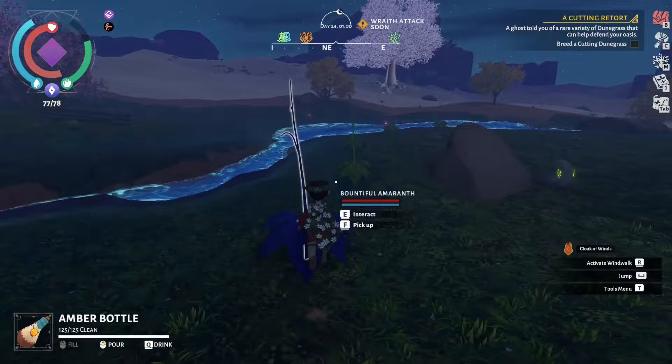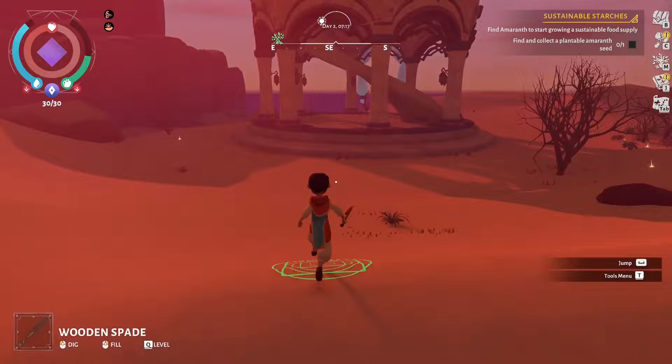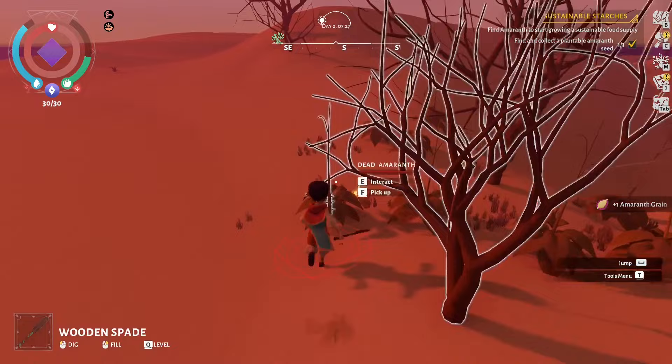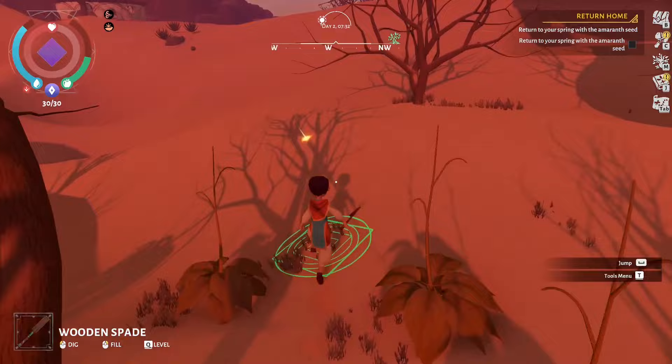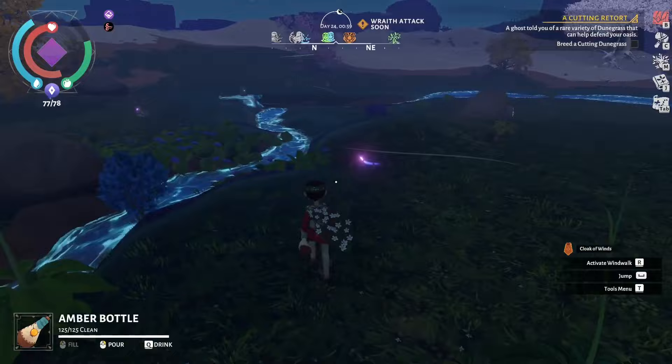My very first tip is to grow as much food as you can. As soon as you finish the tutorial, the spirit you meet in the oasis will give you a quest asking you to find Amaranth seeds and to plant them. Don't take this quest lightly - it's very important as you'll be needing a lot of food in this game and surviving can be quite hard at the beginning. Amaranth looks like a bush with a long stem in the middle and it usually grows in a group, so it shouldn't be too hard to spot. Use your spade to dig up the buried seeds and don't eat all of them right away - go and plant as many as you can near your oasis.